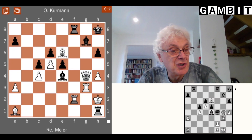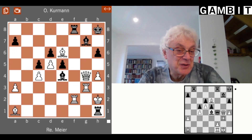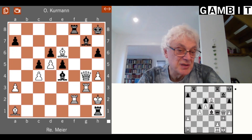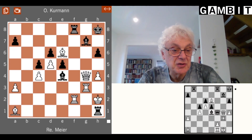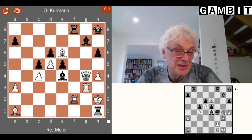This type of pattern occurs very often in over-the-board play, and it's part of your basic vocabulary as a chess player to be able to spot these at least from a short distance away — to realize that there's a possibility of a rook-in-the-corner mate.